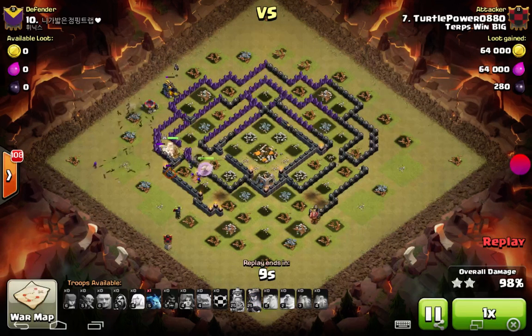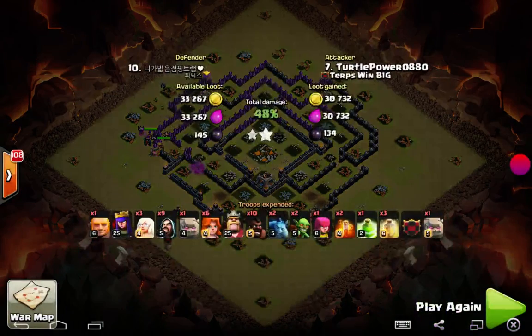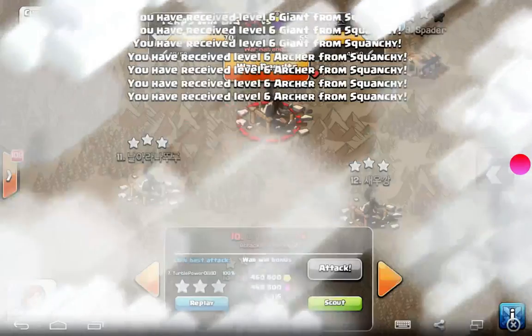At the end, the healers run over and make sure his Burger King gets healed up and the rest of his troops are healed up. Beautiful, beautiful, kind of unorthodox Queen walk — but still a really nice strategy.